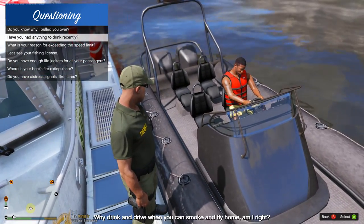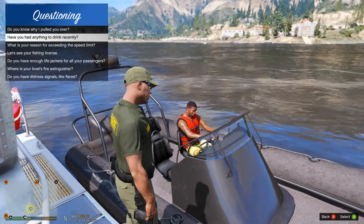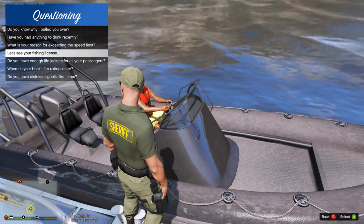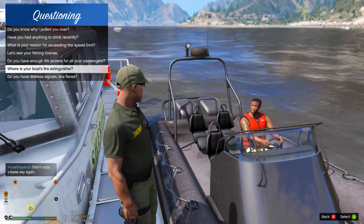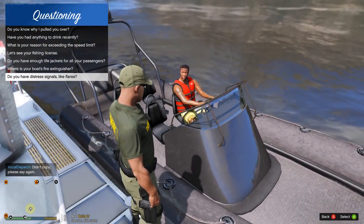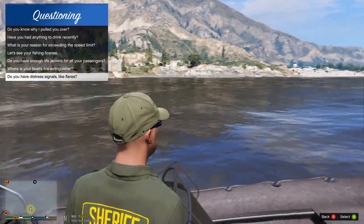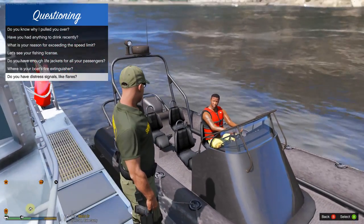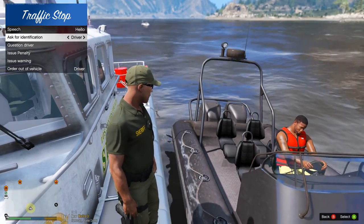Name is Deputy Ace with the Los Santos County Sheriff Department. He says he may have been smoking - interesting. So what are you out here doing on the sea today? Are you fishing? Do you have a fishing license? He says take a look - we'll check that in a second. Do you have enough life jackets? Do you have a fire extinguisher? You're supposed to have one on the sides of this boat. Do you have distress signals like flares? He does have a flare gun - perfect.